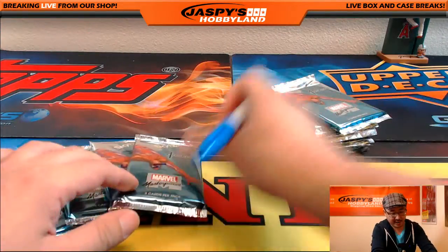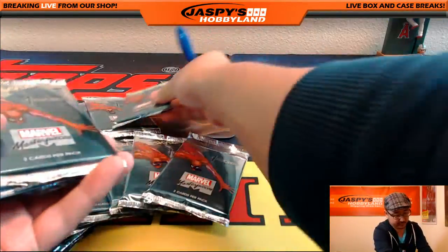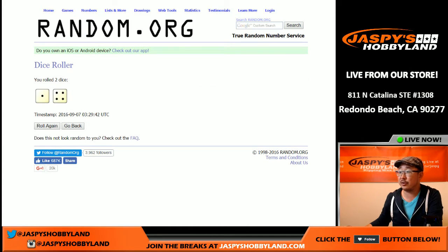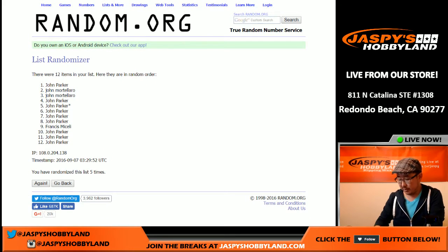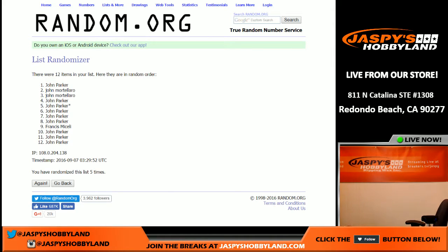I will post another Marvel box right after this, which I believe comes from a fresh case — or maybe we're a couple boxes away from a fresh case. So all the packs are numbered. I'm gonna randomize the list five times to see who gets what. We're going to start with all of John Parker's packs first, then John M's packs, and then Francis's lonely pack in number nine.